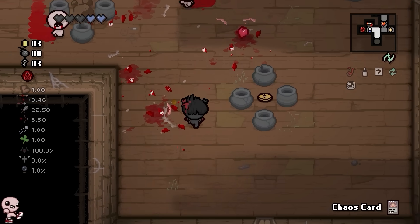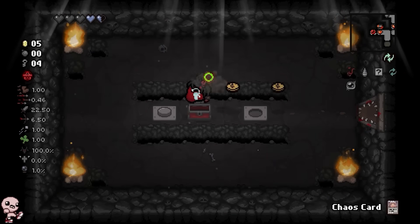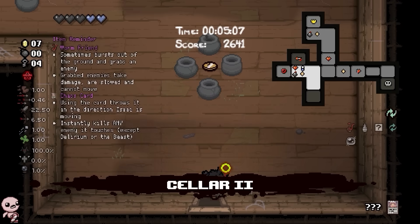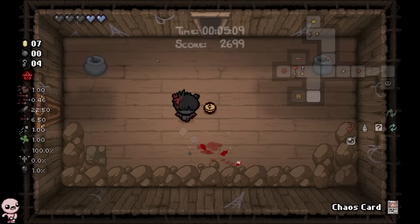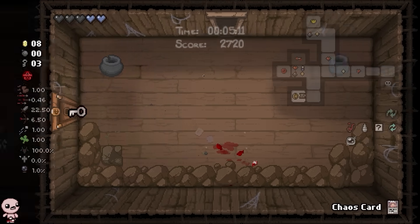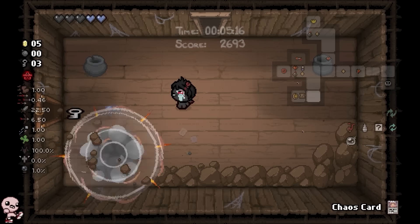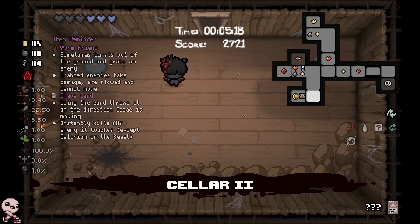Cursed room and just a couple soul hearts — this is really good, we are actually chilling when it comes to hearts. I'm not kidding about the chaos card thing either. I think it would be incredible for us to just go beat Hush and just press Q — that would be sick nasty.